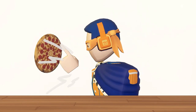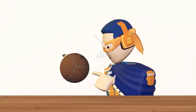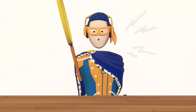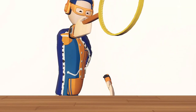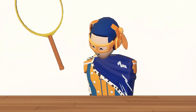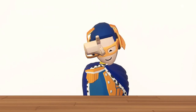Frisbee, but designed as a pizza. This is a dodgeball — not a bomb, but it's a dodgeball. Paddle. Not all items can be flipped — this thing's dumb. If you can flip it, let me know.